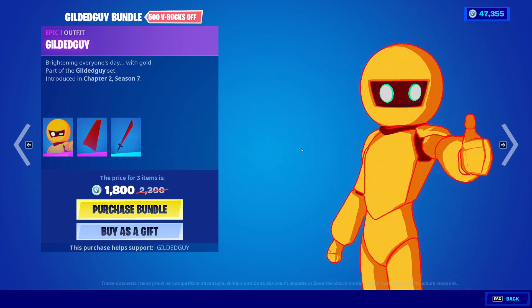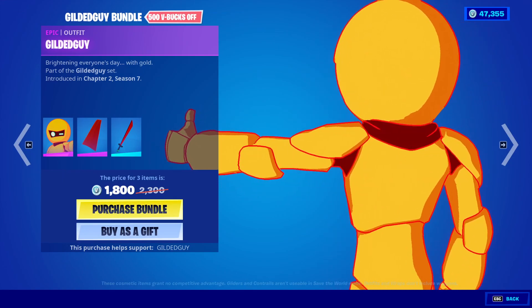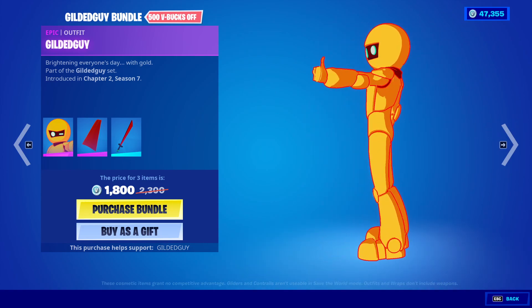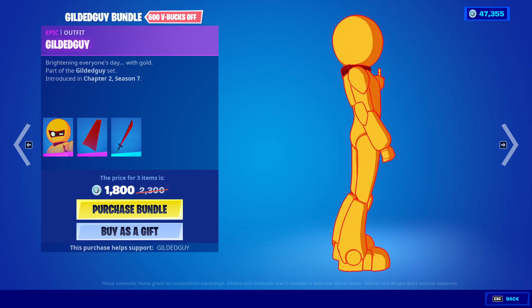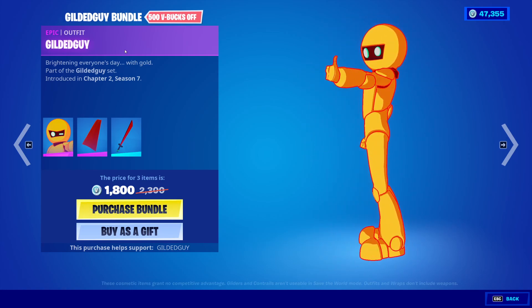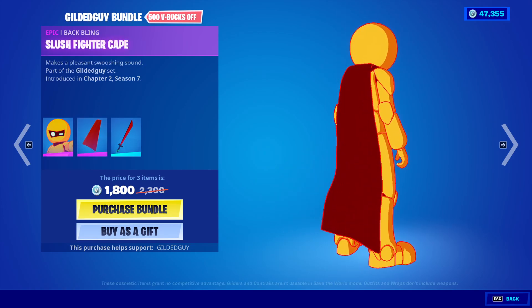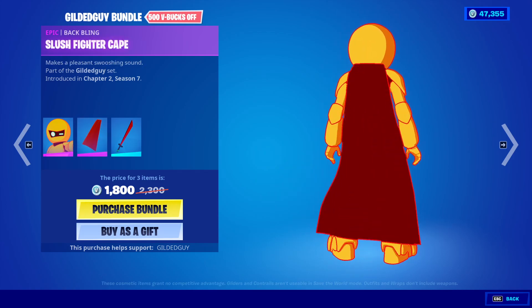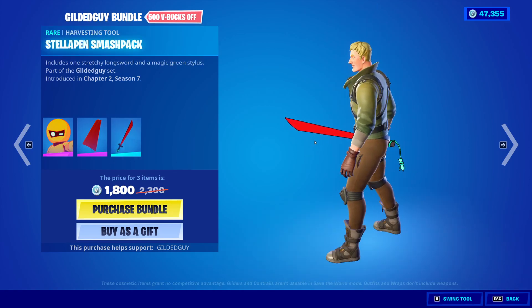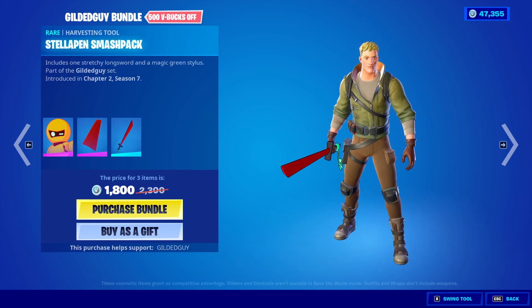Okay, we have Gilded Guy. He's really zoomed in. Gilded Guy is actually from an animator, and this looks really cool. It is a bundle. The back bling is the Slush Fighter Cape, which looks very snazzy indeed — I like this a lot. And then he comes with the Stellapan Smash Pack Pickaxe.